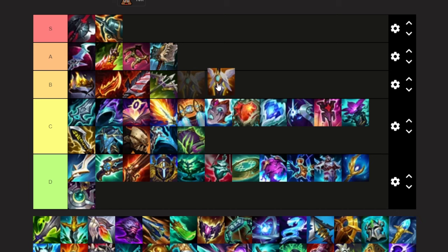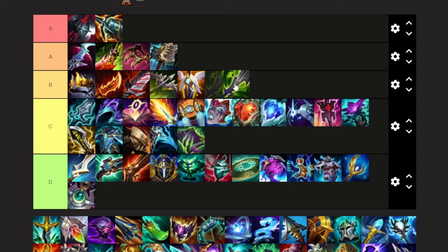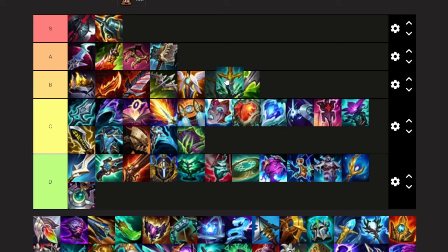Guardian Angel — very solid situational item that you can build on all of the non-support Belveth builds. We're going to do the same thing with Mercurial Scimitar — QSS, obviously a very useful ability to avoid CC. Serpent's Fang is very useful in Belveth. I would build this on any Belveth build if I needed to break some shields. I'll even put this in A — I have a video on this item, it's very, very good.